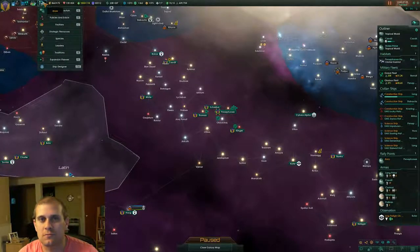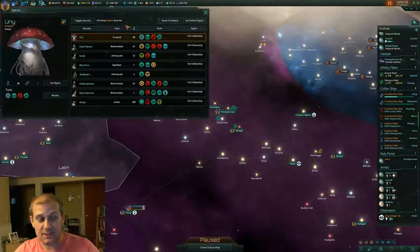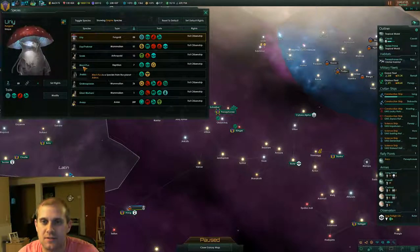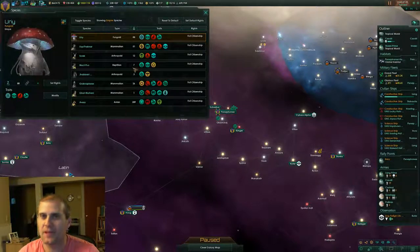We're going to go right in here to species. Now you can see these are the species that exist in our empire: the Uri, the Yuko-Paknar, the Shrek, the Metpux, Jabanaki, Grachnoplarin, Glust, Werni, and the Avery. It tells us how many of each population we have as well.